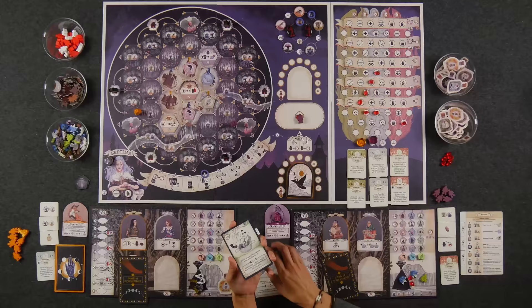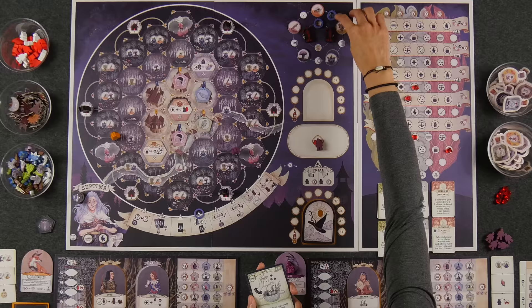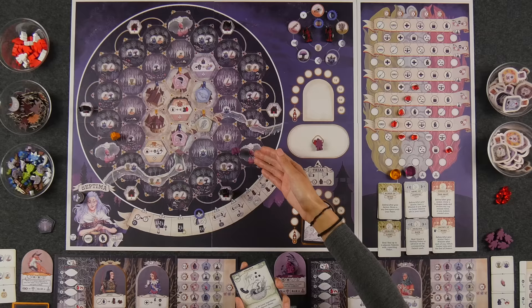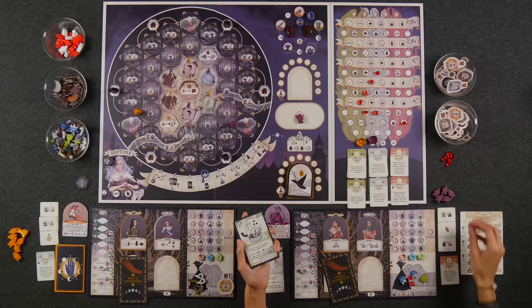The next action is collect. Collecting allows you to collect ingredients, but you're mainly collecting lunar ingredients. We consult this lunar track, which rotates from round to round. The lunar ingredients are only the two ingredients on the opposite sides of the tracker. So in the first round, the only ingredients we can collect using this card are herbs and skulls — and these are from adjacent hexes. Crystals can always be collected using this action regardless of where the lunar tracker is. The matching action lets you collect one non-lunar ingredient from an adjacent hex.